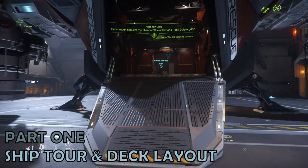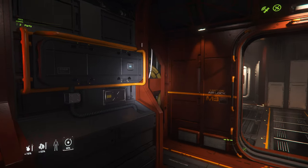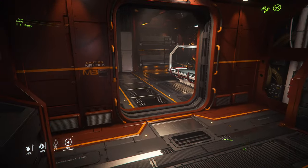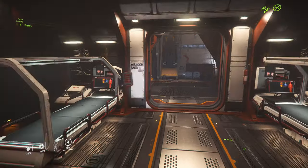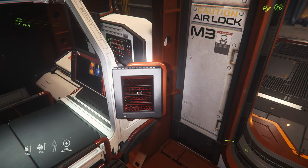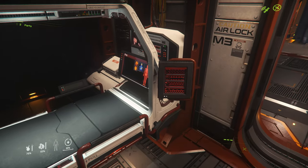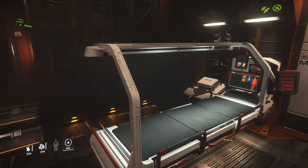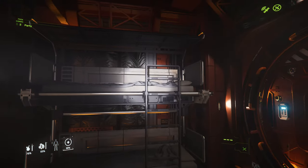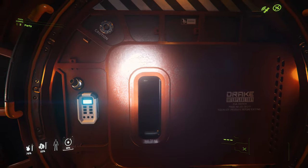Part 1 – Ship Tour. Flowing up the ramp access at the back of the Cutlass Red, you're immediately drawn to a small cargo bay at the back. Moving further forward through the airlock section, you gain access to the medical portion. The main features are two medical beds on either side, which do work in game by selecting 'Set as Preferred ICU' on the terminal. There are also two bunk beds for crew use, as well as two airlocks leading to the outside of the ship on either side of the module.